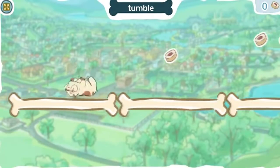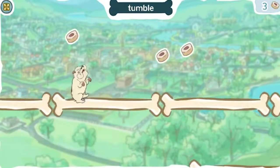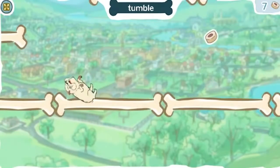Click anywhere to make Pops tumble. When you tumble, you roll, flip, or somersault again and again. Help Pops collect all the dog treats.